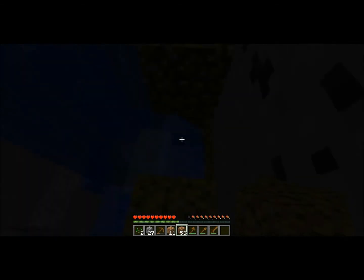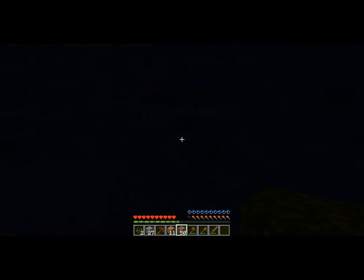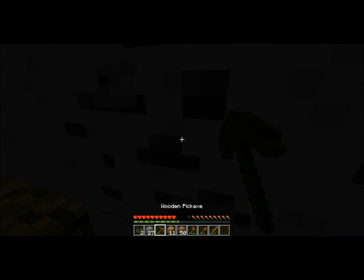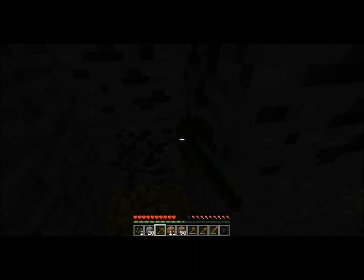Okay, here's the coal so we'll reach it. Let's make sure we don't go in the water — that's not good. We'll mine this coal and then we can use it with wood to make some torches to brighten up the place.